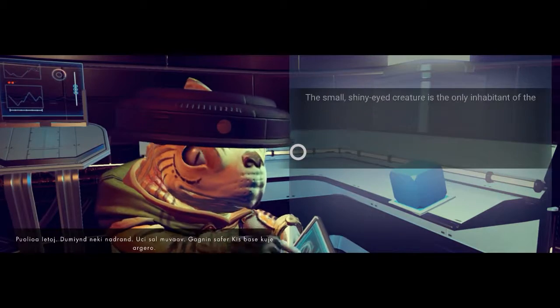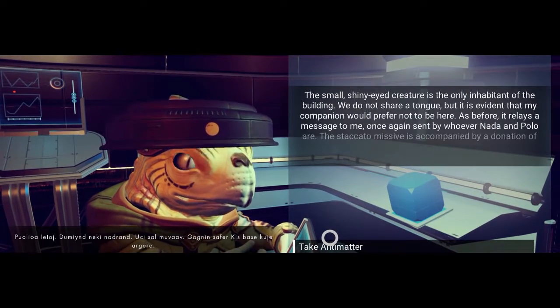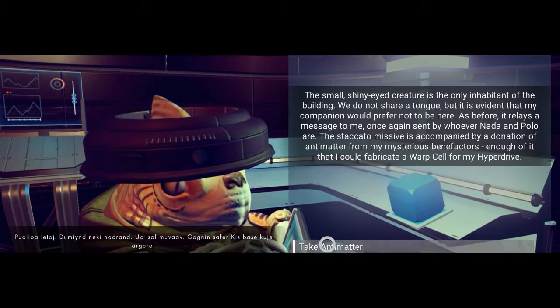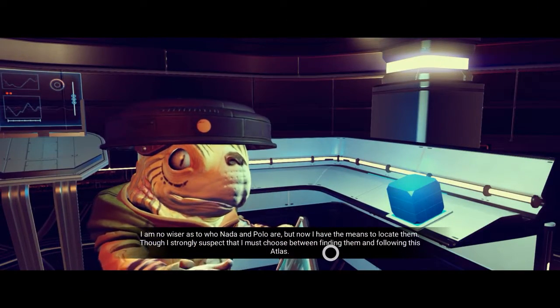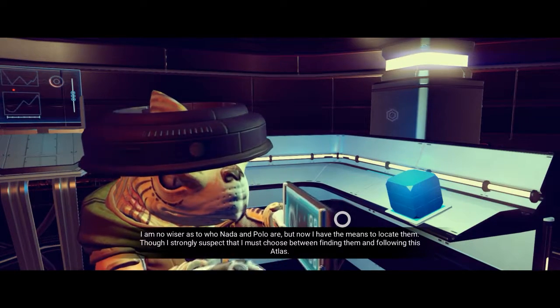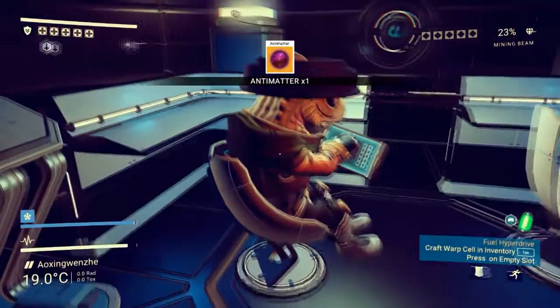We don't understand what he's saying. Give me stuff. Take antimatter? Yay! Nice! We've got some antimatter, which means we can fuel our warp engine up.